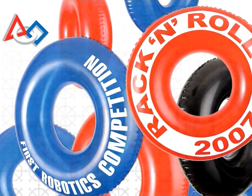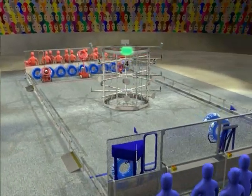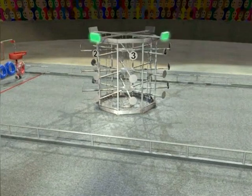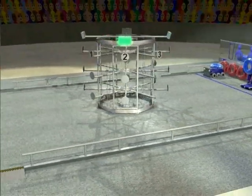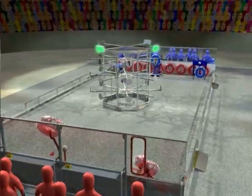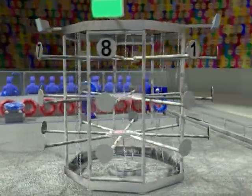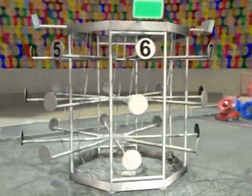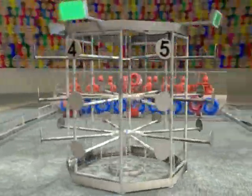Welcome to the 2007 FIRST Robotics Competition. In this year's game, Rack and Roll, the game is played on a 27 by 54 foot carpeted field. Two alliances of three teams each are located at the ends of the field, from where they operate their robots. The center of the field is occupied by a scoring structure known as the rack, which contains three levels of scoring locations known as spiders.